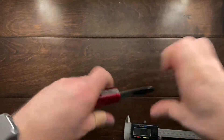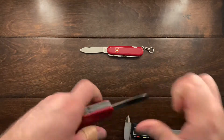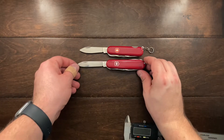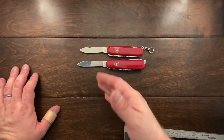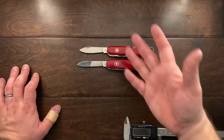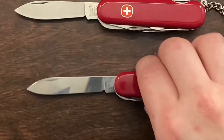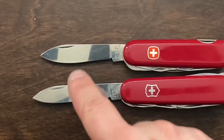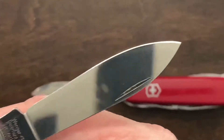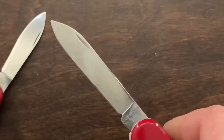Now to the main blades. Wenger went with kind of a spear point bellied blade, while Victorinox went with a slimmer blade. I really do like the Victorinox one — I find it easier to sharpen; you just keep the edge angle straight and round off the tip. On the Wenger, you've got a slightly straight section, then a nice belly, and then the point. Having that belly is good for keeping fibrous materials in for cutting, but I do prefer the Victorinox.